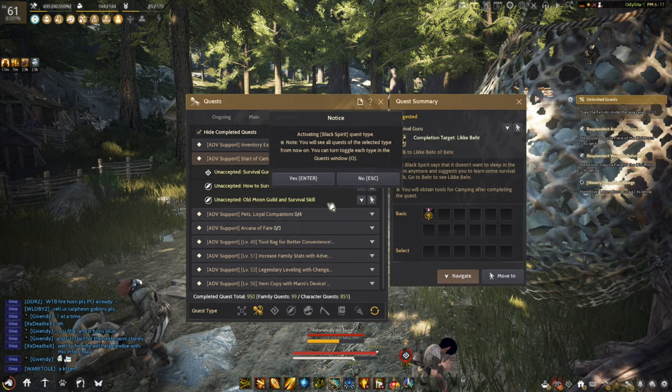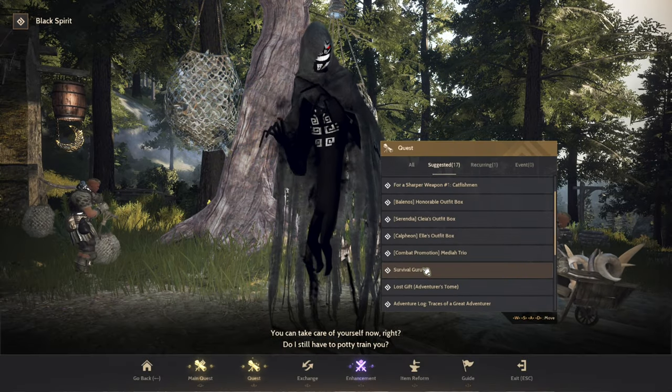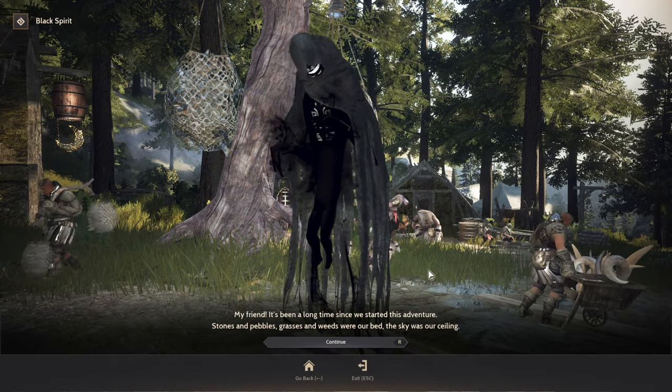Click the Quest Survival Guru and then click the Navigate button. This will summon the Black Spirit. Click the Quest button and find the Quest Survival Guru.